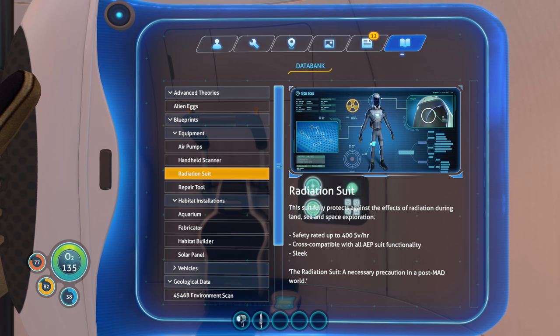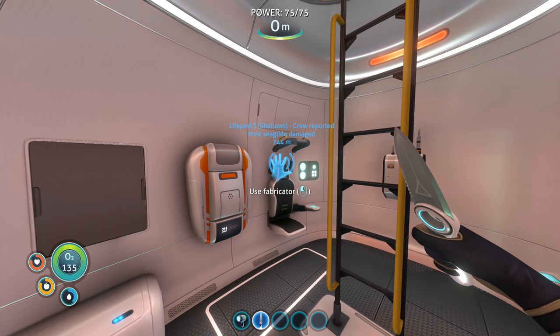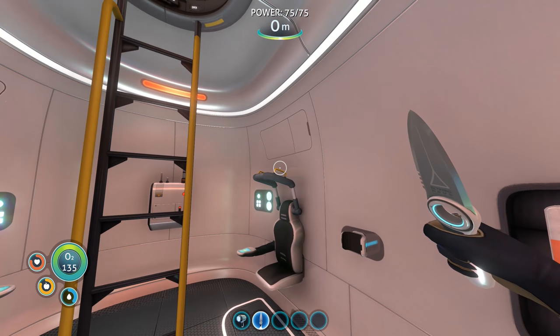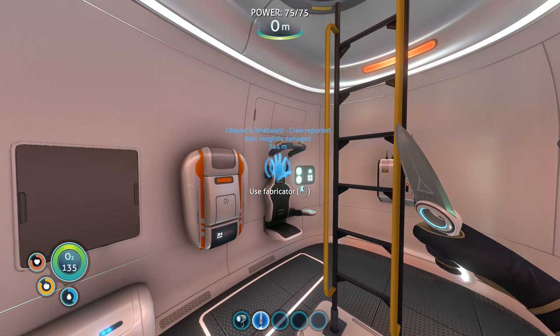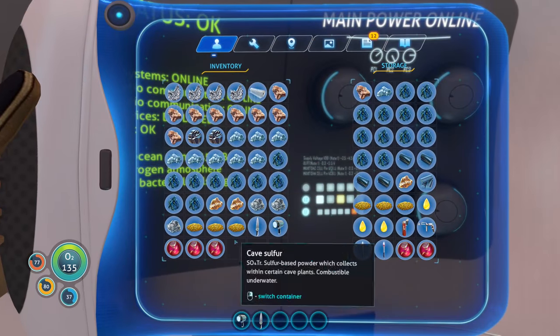Let's read about the radiation suit real quick. This suit fully protects against the effects of radiation during land, sea, and space exploration. Safety rated up to 400 SV per hour. Cross compatible with all AEP suit functionality. The radiation suit - a necessary precaution in a post-mad world. Maybe now that I have the radiation suit, I can actually go to those guys, because maybe the radiation from that thing is a danger for us.